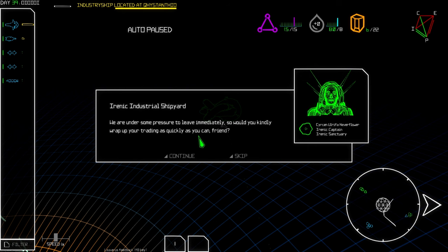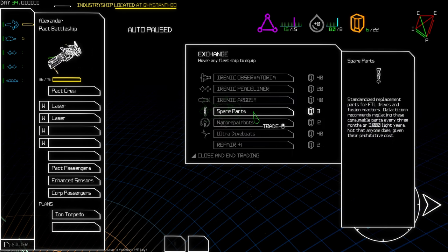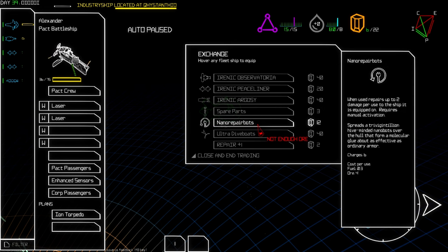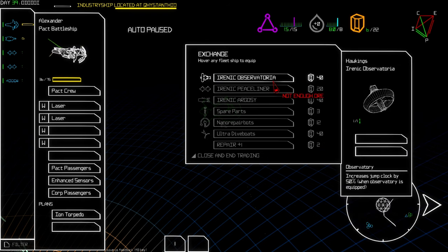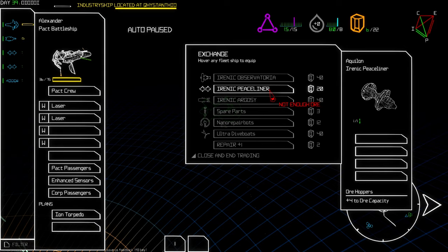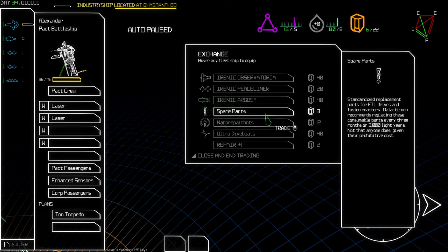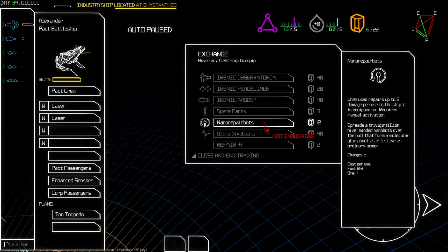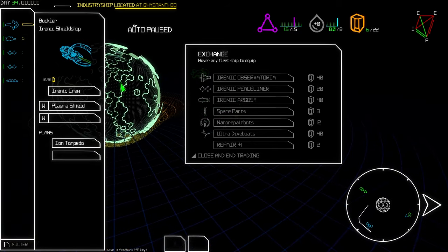'We're under some pressure to leave immediately so please wrap up your trading quickly.' These are ships in the shop. I don't have enough ore. Repairs are really expensive — that sucks. This ship got nearly destroyed so we better repair him. Oh, so expensive!